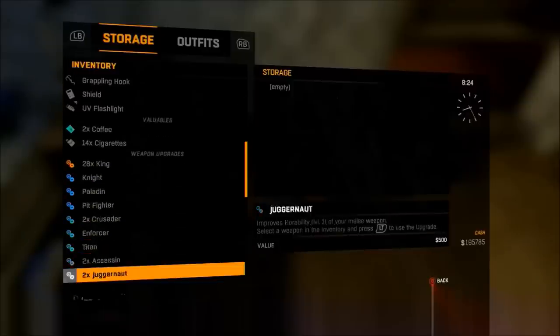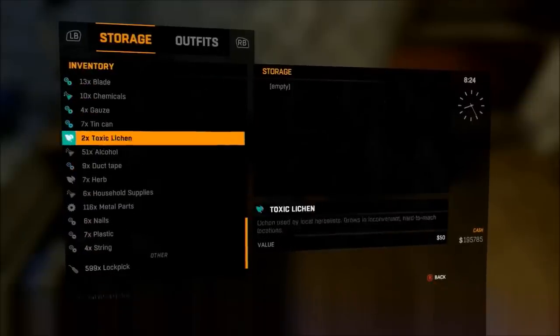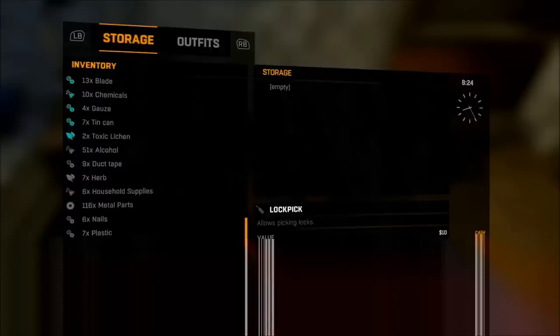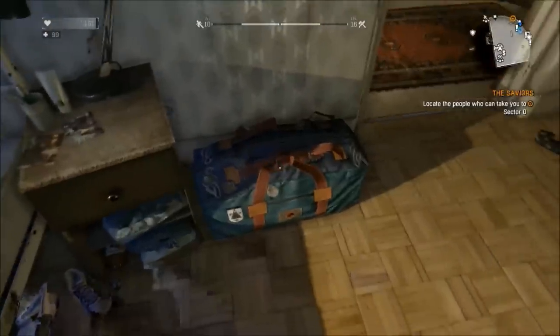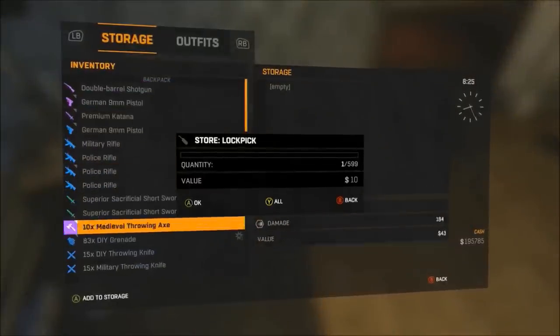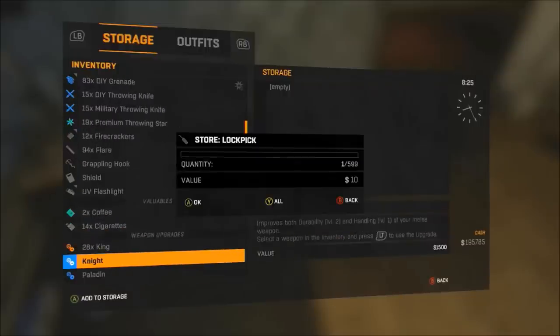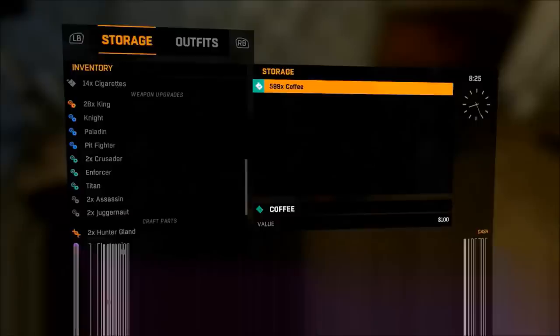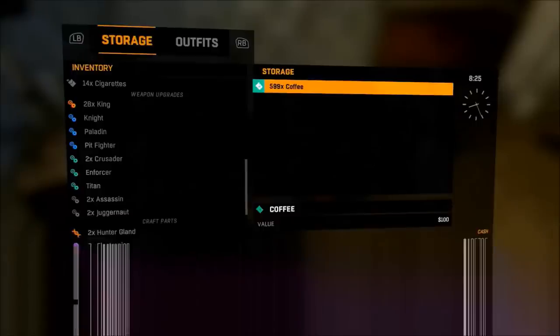So I'll go back over here to player stash. Go down to lockpicks — 599. Press A, B at the same exact time. Go back to player stash and that item should still be right there. I'll go to coffee — I have 599 coffee.